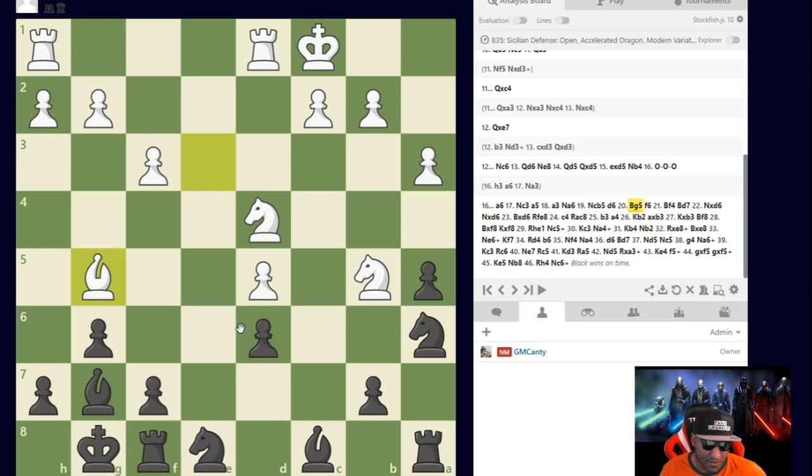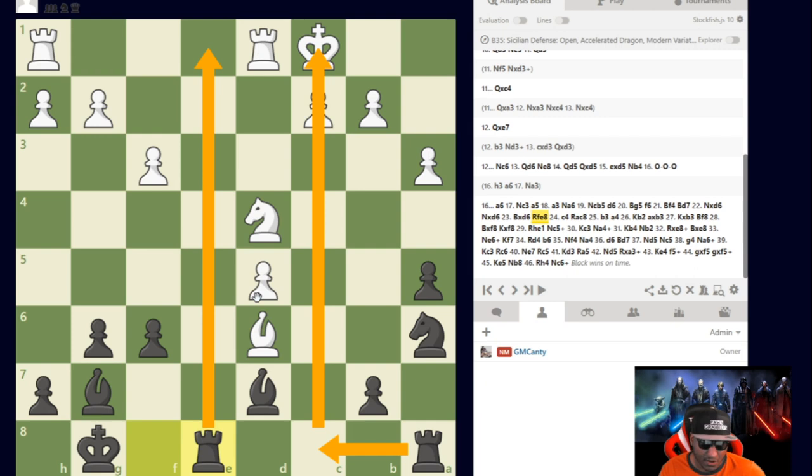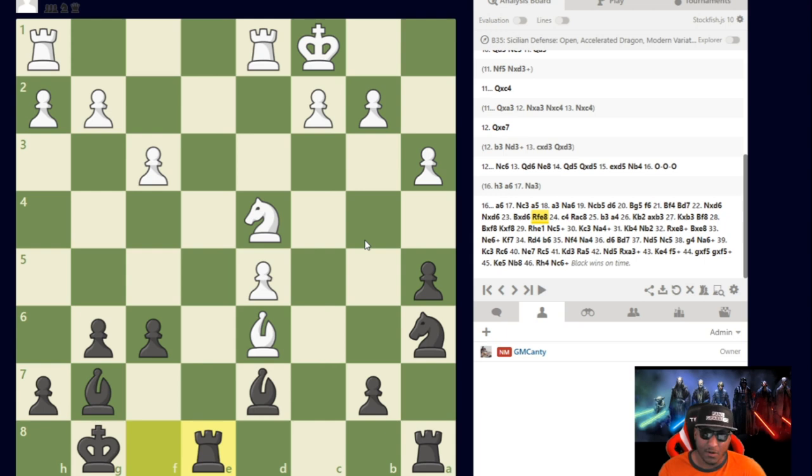After d6, Bishop g5 — he says if you're going to do that I'll try for an exchange and make this more equal. I play f6, he retreated, I played Bishop d7. He took the pawn on d6 — capturing, capturing, capturing — Rook f to e8. Still a lot of chess left. This pawn is annoying, and again I should have captured it earlier — this is why you learn from every game, win, loss, or draw.